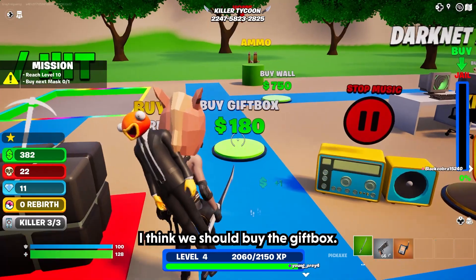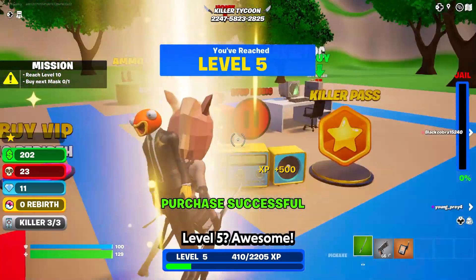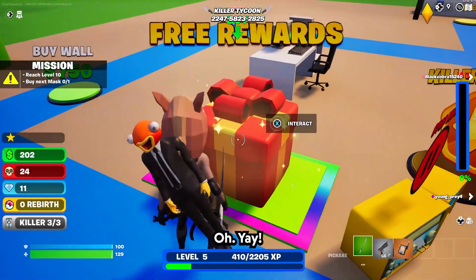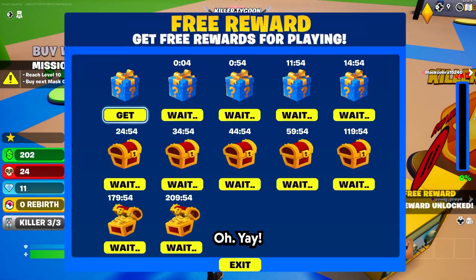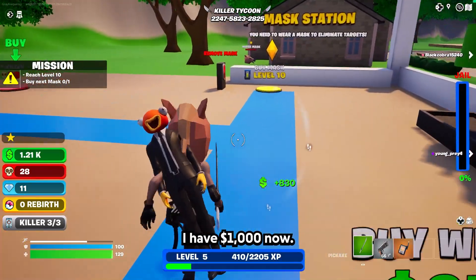Buy the gift box — I think we should buy the gift box. Let's see what we get. Level 5. Awesome. Box! Yay! Free reward, gift. Wow that's awesome. So I got a thousand dollars now.